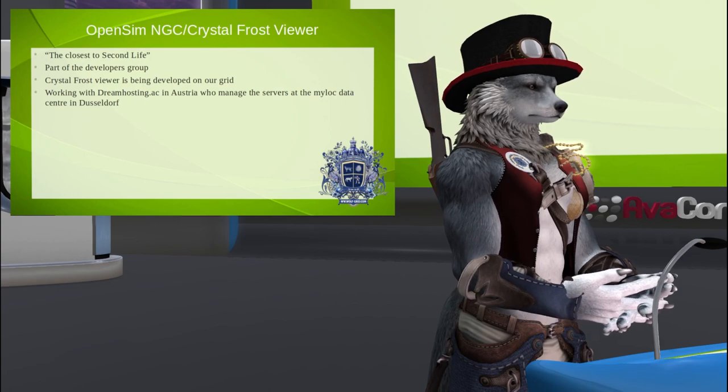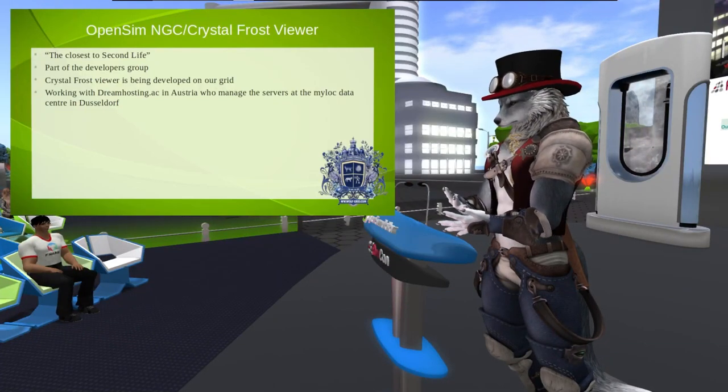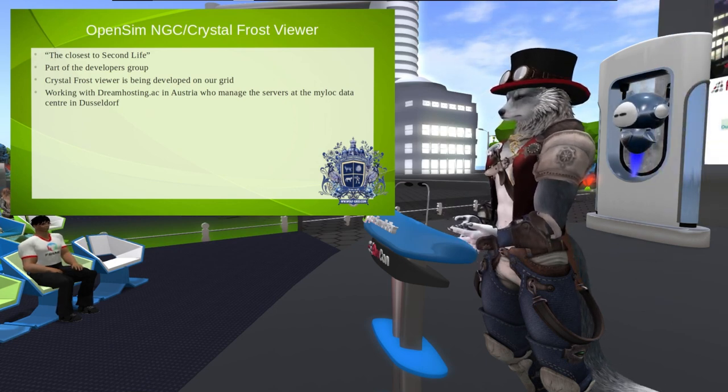Crystal Frost Viewer — for those of you who don't know, we're involved in that. Bobby is our AI robot and he's actually part of the infrastructure. We are part of the developers group with Crystal Frost Viewer, which is something coming out. We are also working with a web company called Dream Hosting AC, which has direct links into the data center, so we can spin up servers very quickly and get really amazing support.